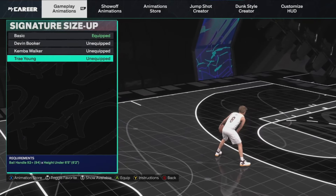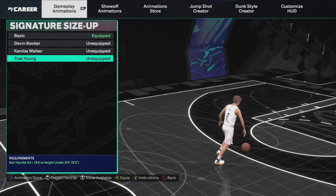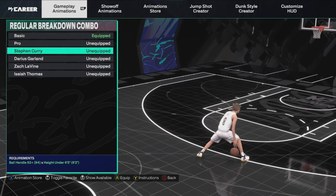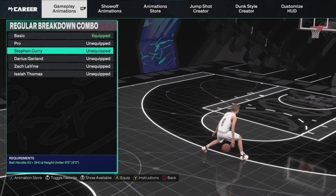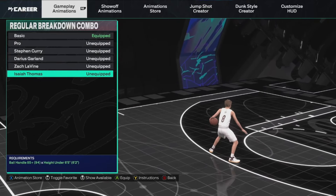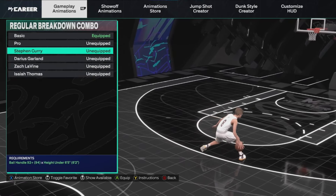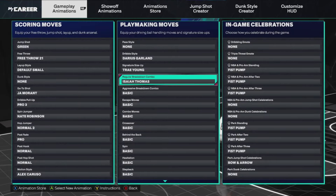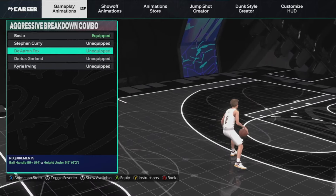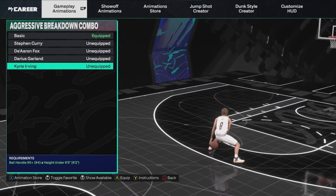Signature size up is Trae Young — there's no doubt about this one. Trae Young is one that you need to have on for your signature size up, do not use anything else. For regular breakdown combo, I've used Stephen Curry, which is really good if you like just flicking your stick and getting a lot of crabs. Isaiah Thomas is a little bit more jumpy and fast so you can combo out of it more — I'm currently using Isaiah Thomas. For aggressive breakdown combo, I go with Kyrie Irving. Kyrie Irving is the best aggressive breakdown combo in the game for sure.